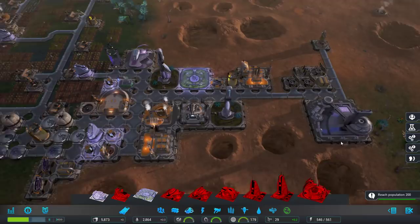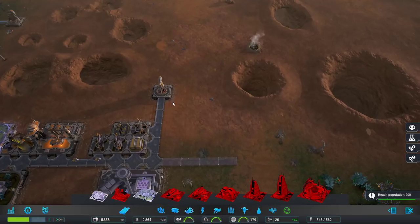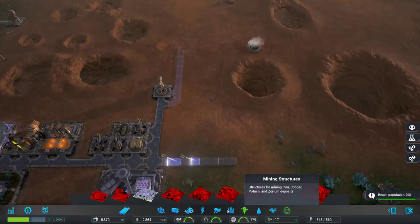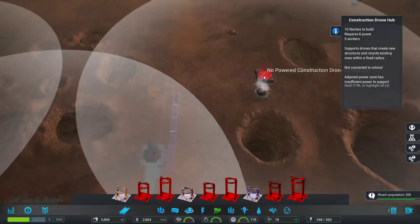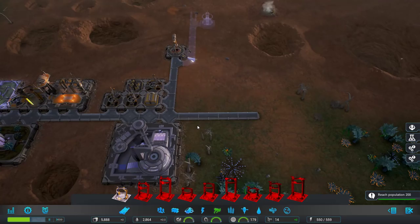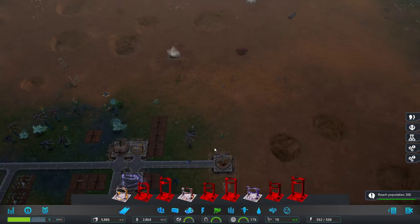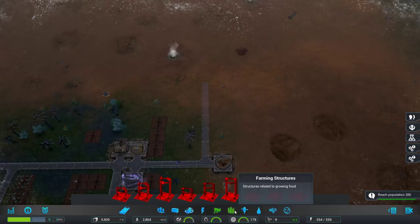I kind of like that idea. I want to expand in this direction, so I'm going to do this and go northward as well. Let's get a construction hub right there. This way we can get more geothermal — there's some more mining to be had out here. But I think I want to build a big skyscraper as well as that second mill. That's going to be my goal over here. We'll have to accrue some more nanites. I think if we got a little bit more mining we'd be able to get more nanites.